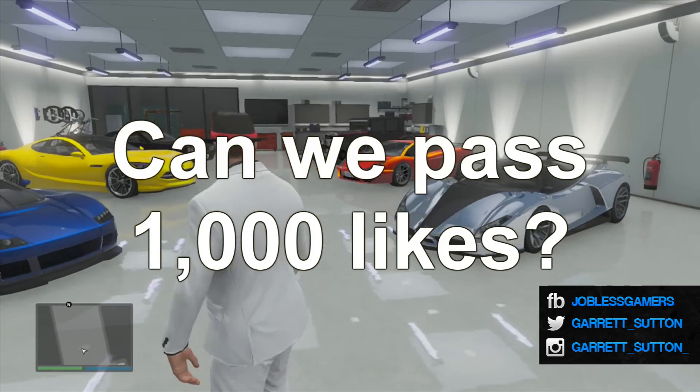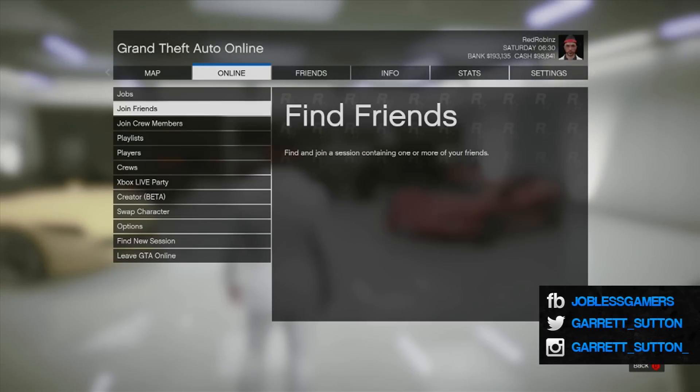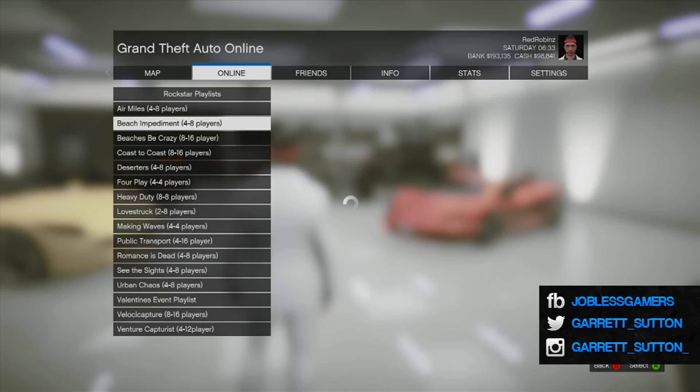To find this playlist, go to Start, then Online, go down to Playlists, then go to Rockstar Playlists, and head on over to the Valentine's Event Playlist.